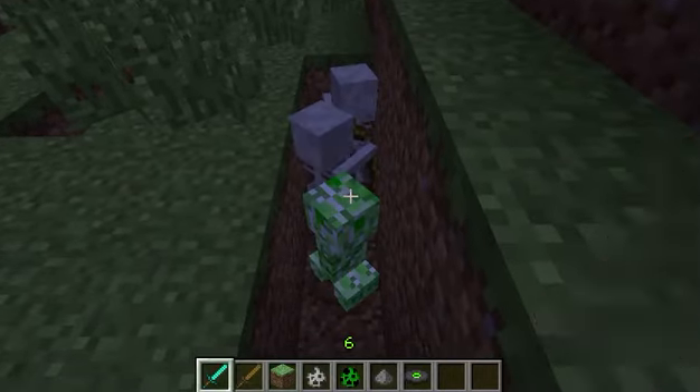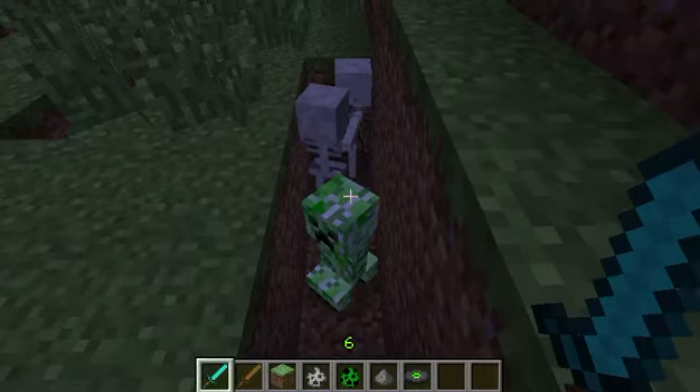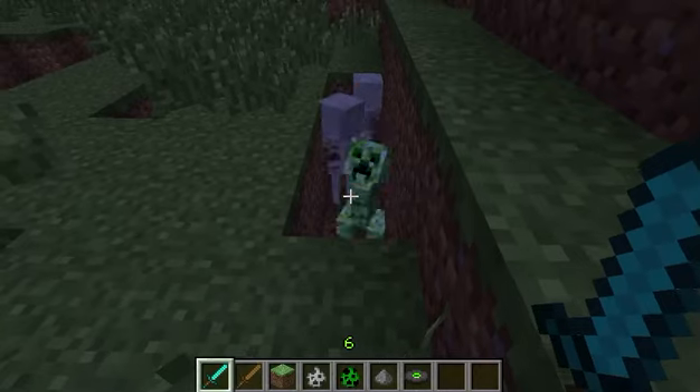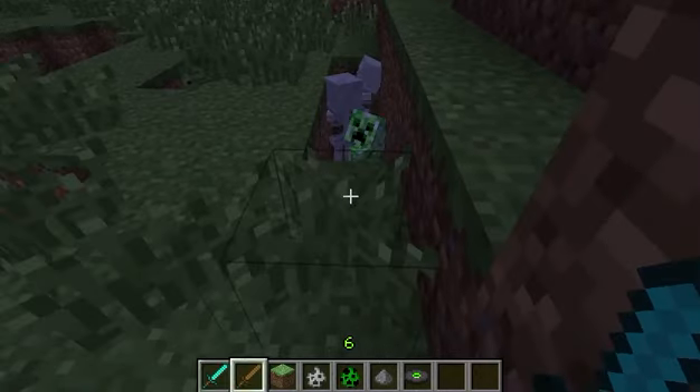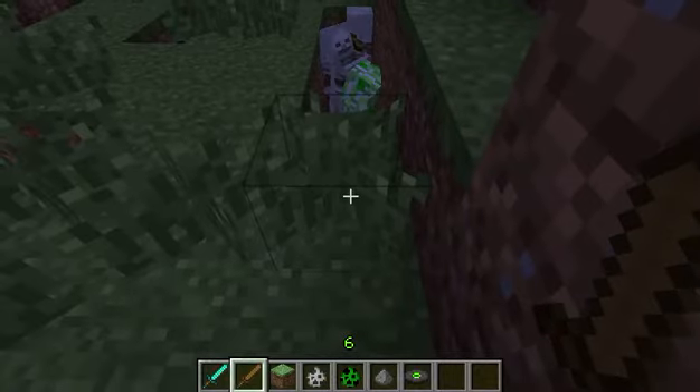In survival mode it's different — you have to trap them. I spawned two, but that's good enough. You hit the creeper two times with the diamond sword and once with the wooden sword, and then you let the skeleton finish it off.